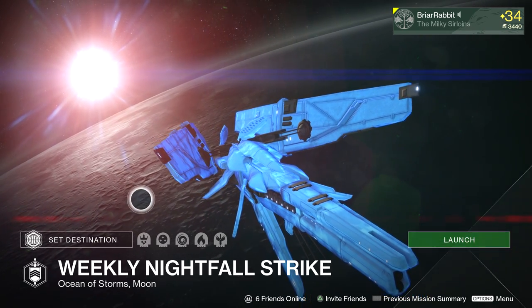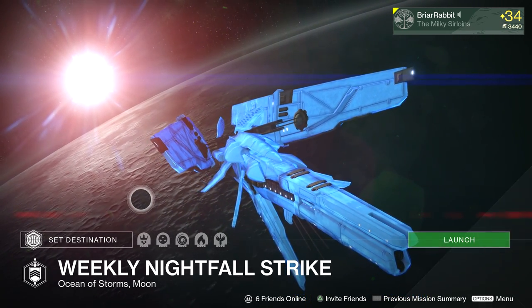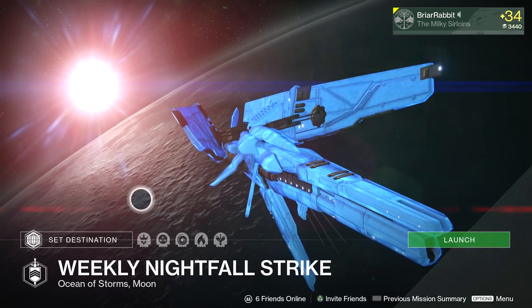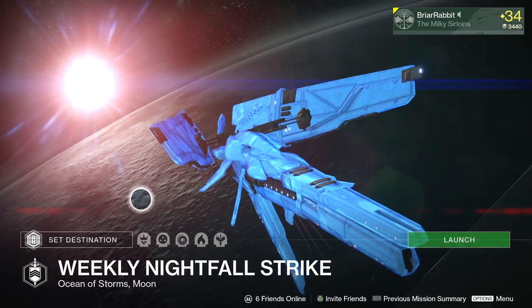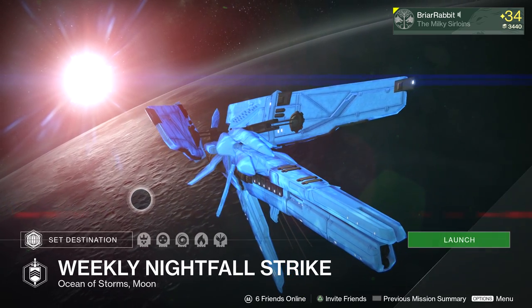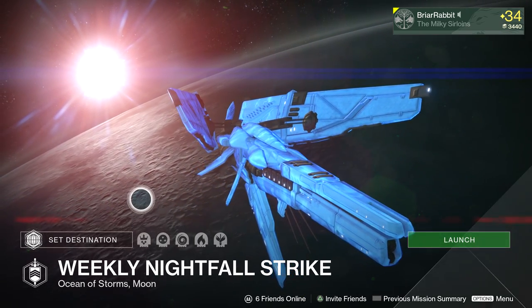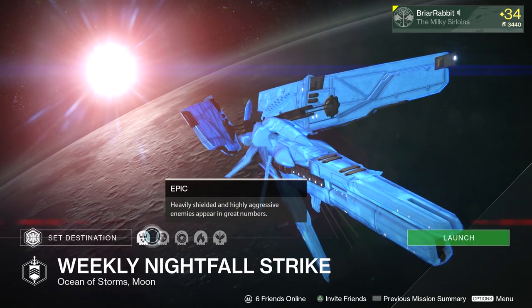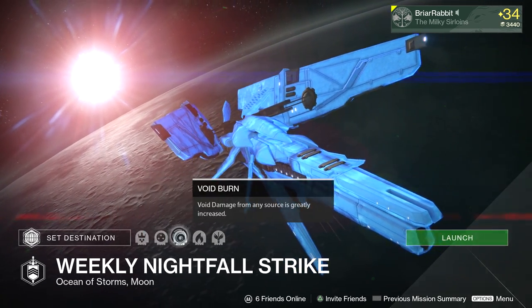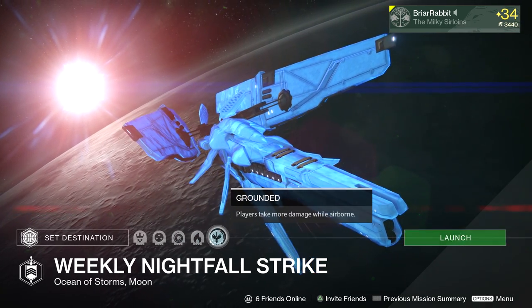What's going on guys, Briar Rabbit here. Today is Tuesday, that means it's time for the weekly Nightfall Strike solo. Last week I did it a little bit late — I'm glad you guys tuned in anyway. This week we're back fighting Tanix on the Moon, the new strike for The Dark Below, and we've got a pretty interesting set of modifiers: Epic, Nightfall, Void Burn, and Solar Burn.